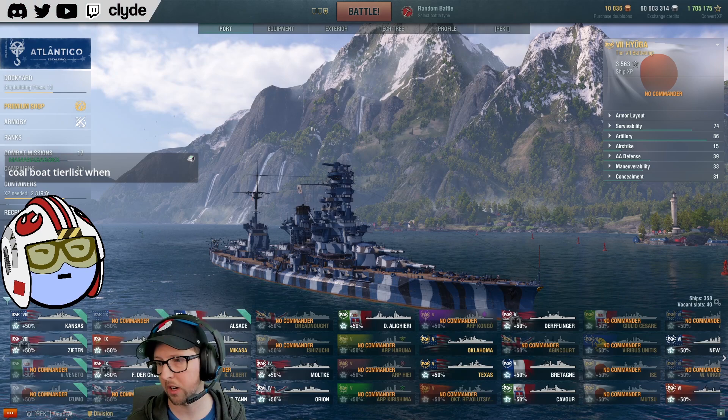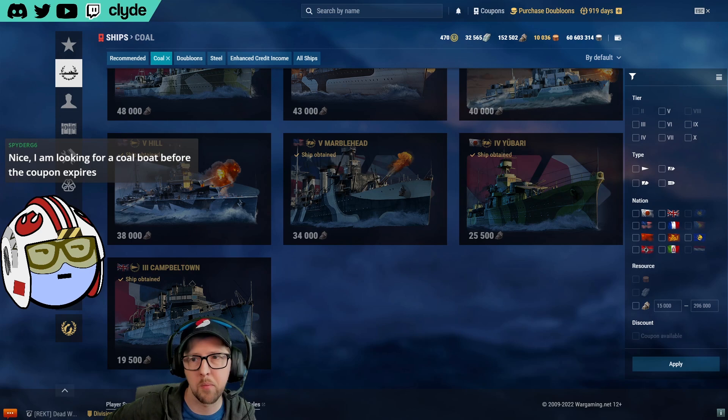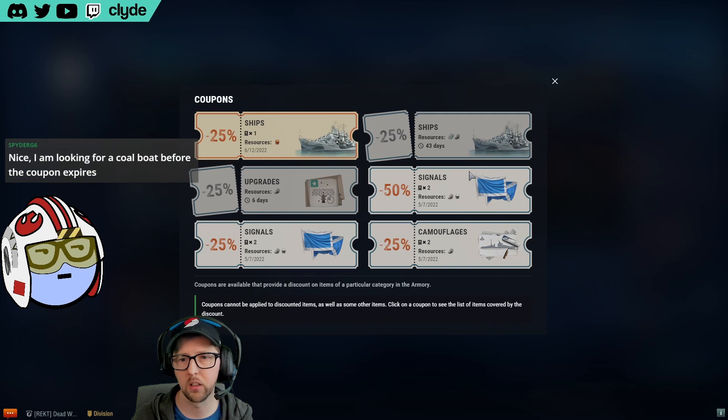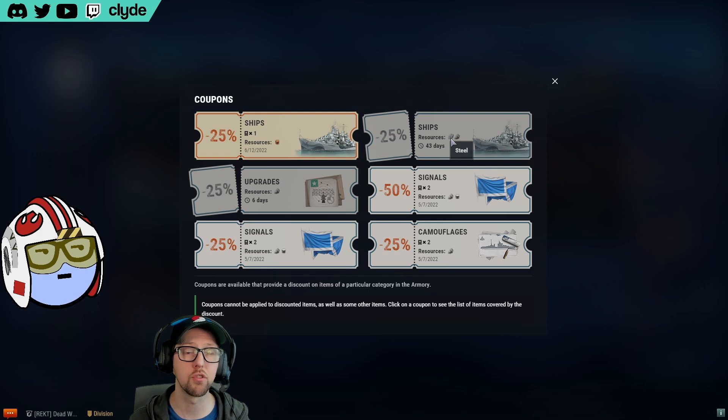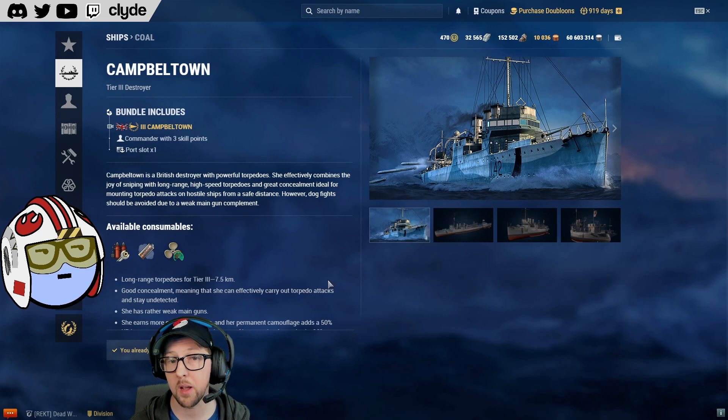There are a lot of coal boats so we're going to try to do this relatively quickly. We've got coupons coming back fairly shortly — 43 days for our next coupon — so if you still have this coupon you should try to spend it. We'll start with the low tier ships and go pretty quickly.